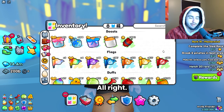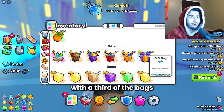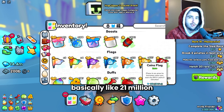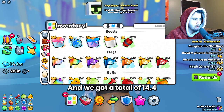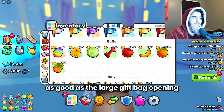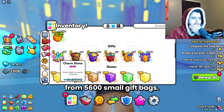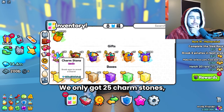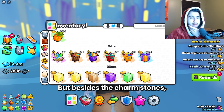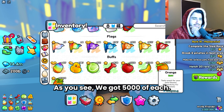That took a lot longer than I expected, but we are finally done with a third of the bags — about 5,600 bags, basically 21 million diamonds worth. We got a total of 14.4 million diamonds back. This one is not looking as good as the large gift bag opener. From 5,600 small gift bags, we only got 25 charm stones, which is not that good. But besides the charm stones, we got a good amount of fruit — 5,000 of each.